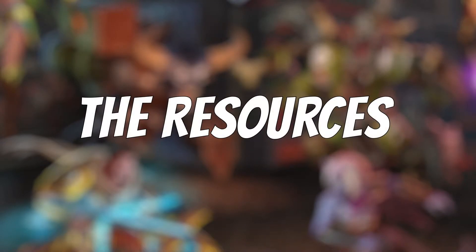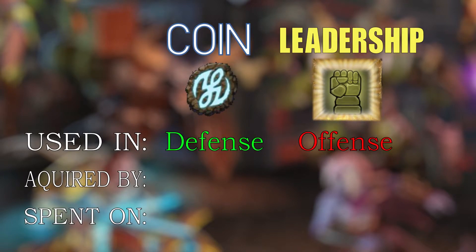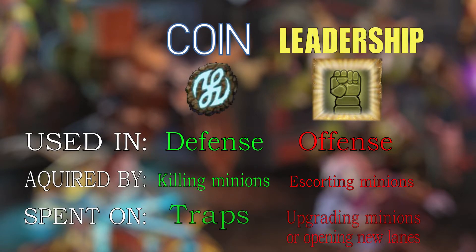There are two types of resources in the game: coin and leadership. Coin is a defensive hero's main currency and leadership is an offensive hero's. Coin is mainly awarded from killing enemy minions while leadership is mainly gathered from helping your own minions. Coin is spent on traps while leadership can either be spent on upgrading your current lane, which allows for stronger minions, or to open a new lane and unleash minions upon that lane as well.